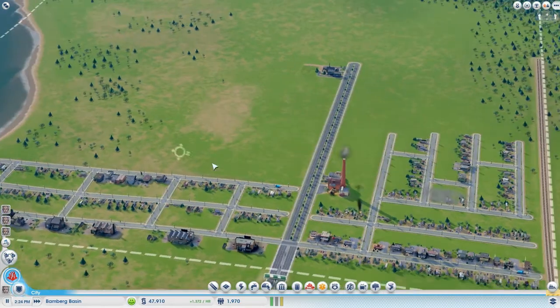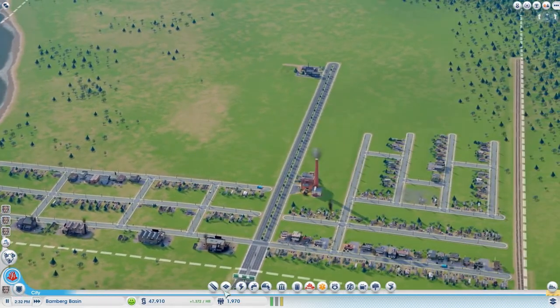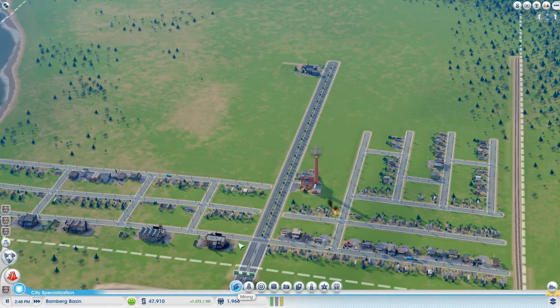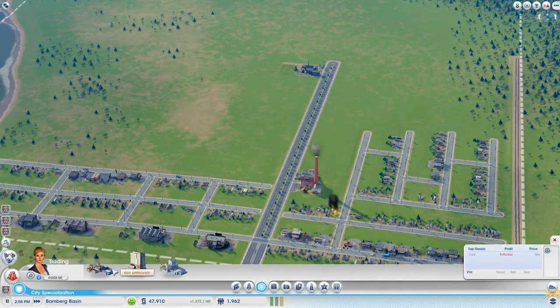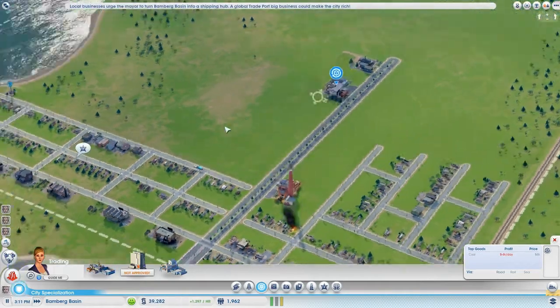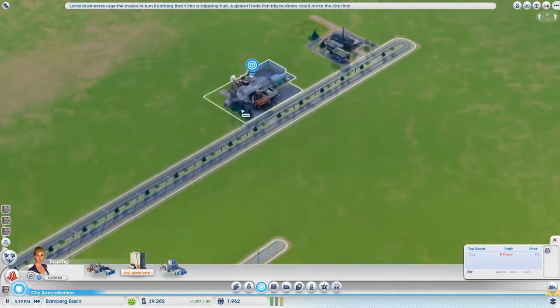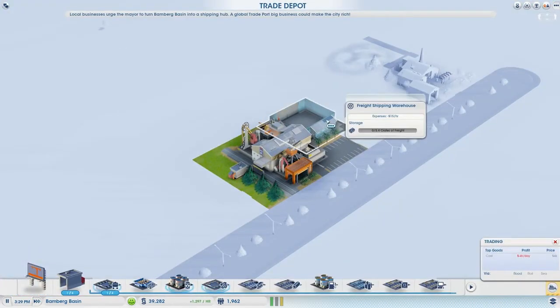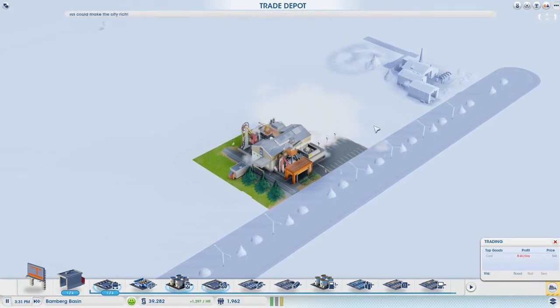We're almost at the point where we can afford this trade depot, let's try it. Let's get that put in. Let's zoom in, go inside, let's bulldoze the freight - I still think you should be able to import and export.